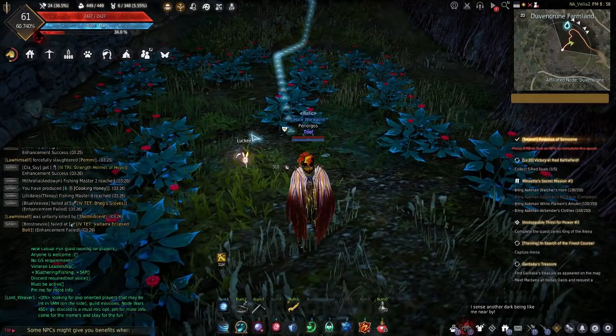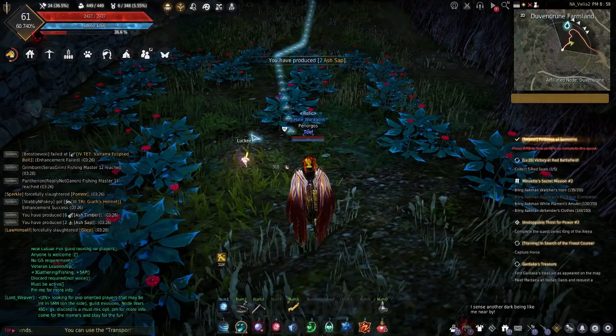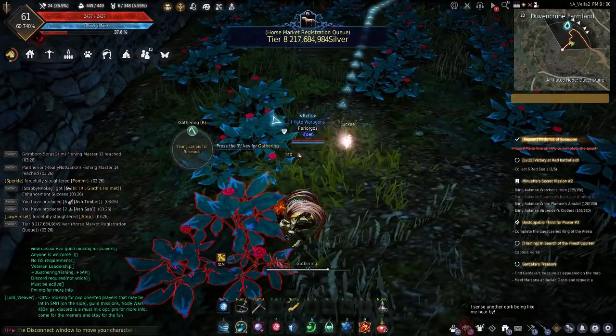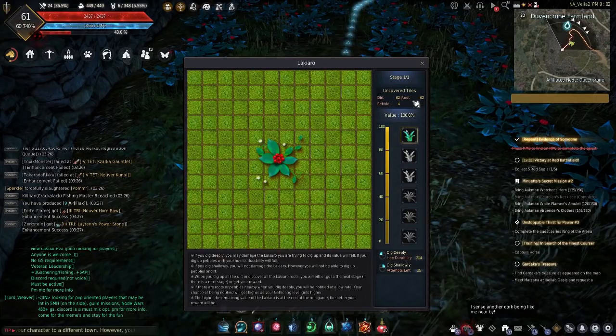Well, they look like these flowers. It's an uncommon-ish flower you can find in Kama Silvia as well as Dregan. This isn't your average everyday gathering — whenever you gather a Laciaro, instead of just getting the item, a minigame will pop up. This minigame is similar to Minesweeper. The object of the game is to reveal all the dirt without crushing any of the root pieces, and the pimples are just there to damage your hoe and be generally obstructive to your progress.